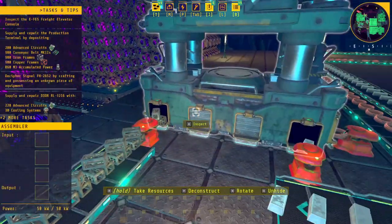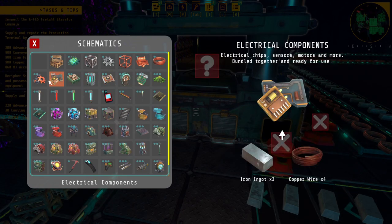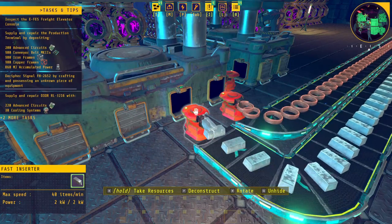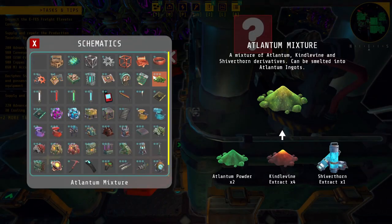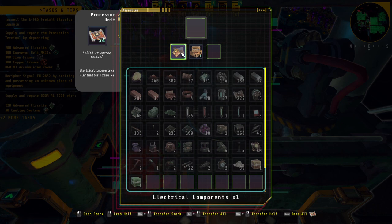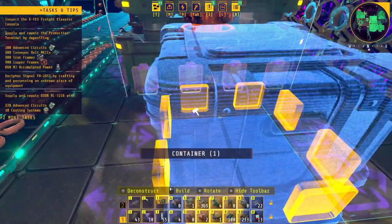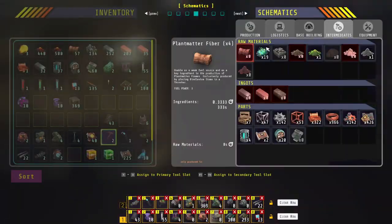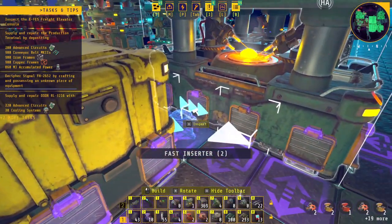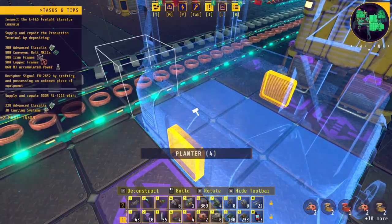I gotta make circuits first. I need to make those first and then those. We do it that way first — over here we make the processor unit that takes plant matter frames and electrical components. Let me put these into a buffer chest. I always make five or ten when I should be making fifty or sixty of them. Then we just need one more assembler to actually start making these circuits.